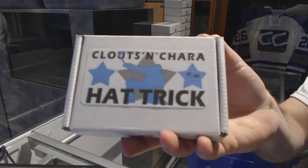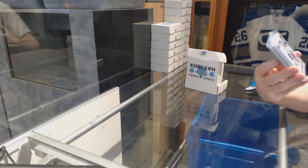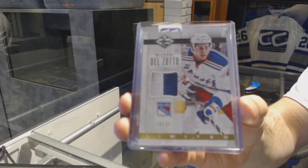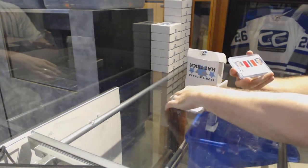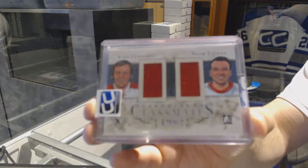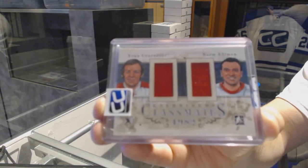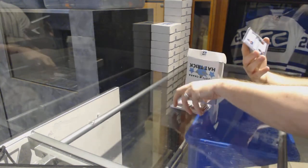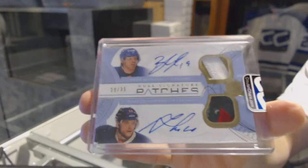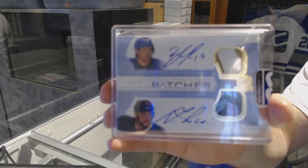Pack number 19 goes to The Stooge, 19 of 35. We start off number 10 of 25, Limited Prime jersey, Michael Del Zotto, number to 225. We have a dual Classmates jersey, number to 219, of Norm Ullman and Yvonne Cornway. And we've got a dual Signature Patches, number to 35, of Brad Richards and Marian Gaborik — Gaborik, Richards dual patch.